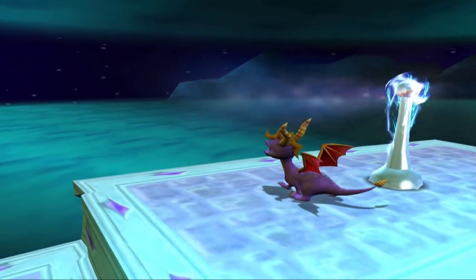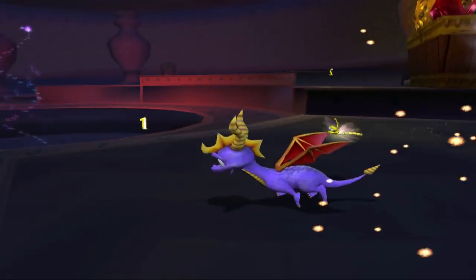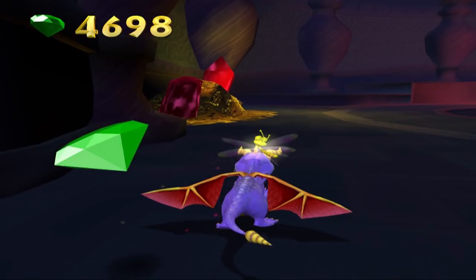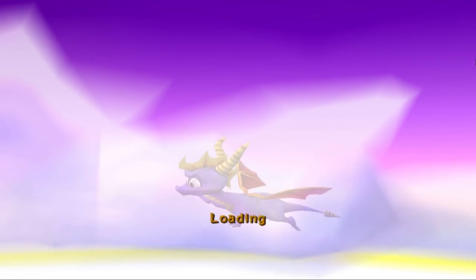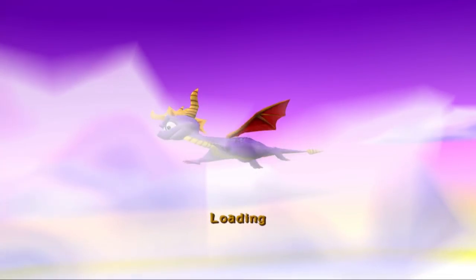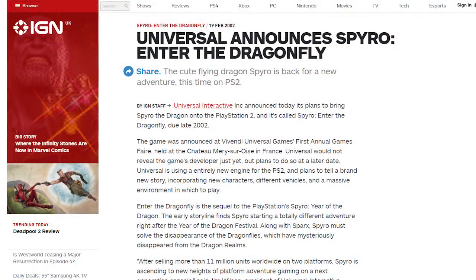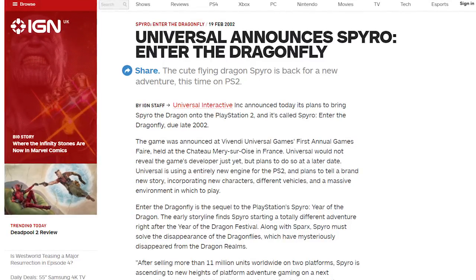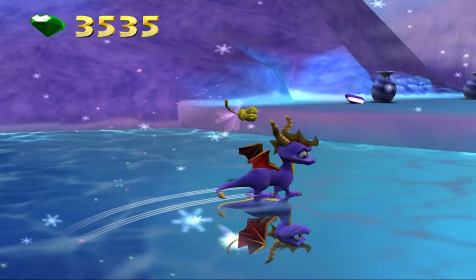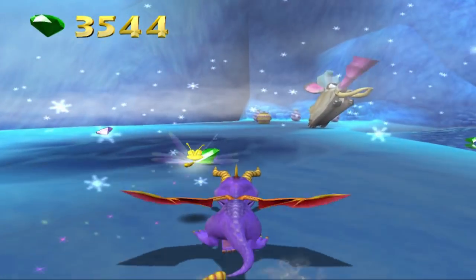On top of this, the smooth framerate is virtually non-existent. I used an emulator to play Enter the Dragonfly on a decent computer, and even that wasn't enough to stop my game dipping to 15 frames and sometimes freezing up altogether. The only thing I didn't have too much of an issue with was the loading times, but I remember them taking over a minute on the PS2, if the game didn't just crash altogether. While I haven't found an exact date for when development started, I did find an old IGN article from February 2002 announcing Universal's plans, and Enter the Dragonfly was released November 2002, which means at most, Equinox and Check 6 were probably given a year, maybe less, to make this new game.